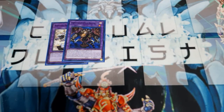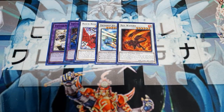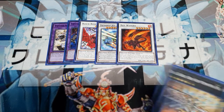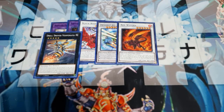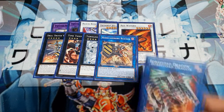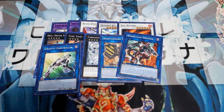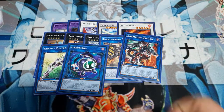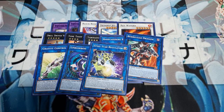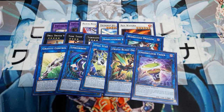We run a handful of synchros: Black Rose Dragon, Deskbot Jet, and Red Wyvern — however you pronounce it, either way you're right. Drill Driver Vespinado is the reason for Panzer Dragon, just makes the play easier. Then Time Thief Redoer and Tornado Dragon as additional Rank 4s. For links: Barricade Board Blocker to protect your field spell, Borreload to go for game, Gravity Controller as another great option instead of going to Link Kuriboh off Thousand-Eyes Restrict.